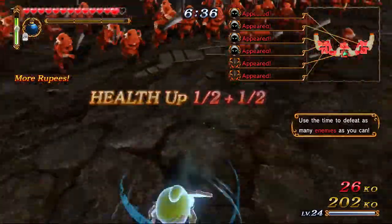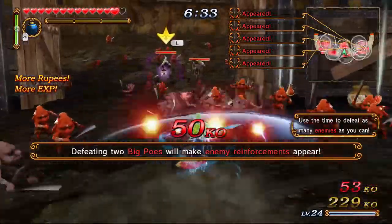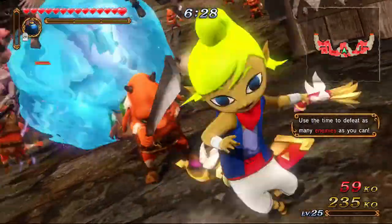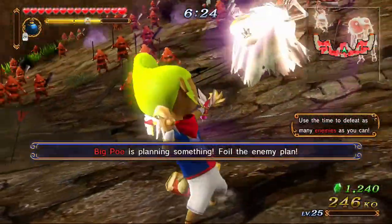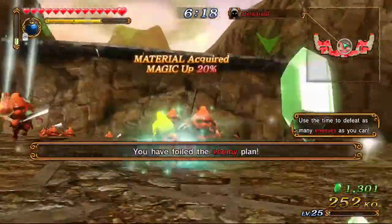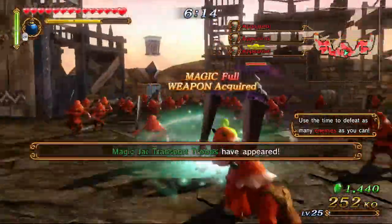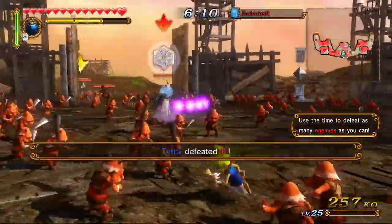We're able to see her supers too. This is Tetra's full combo — she's just a really good character in my opinion, really fun to use. She has a lot of really cool things. That's so cool looking. Big Poe is planning something — yes, I foiled the enemy plan! Way to go me!